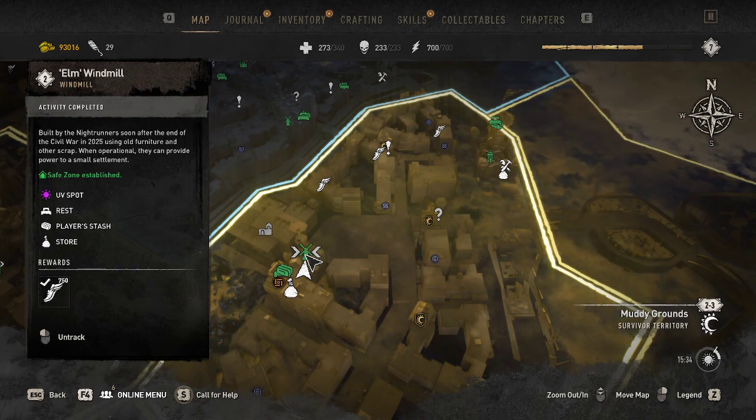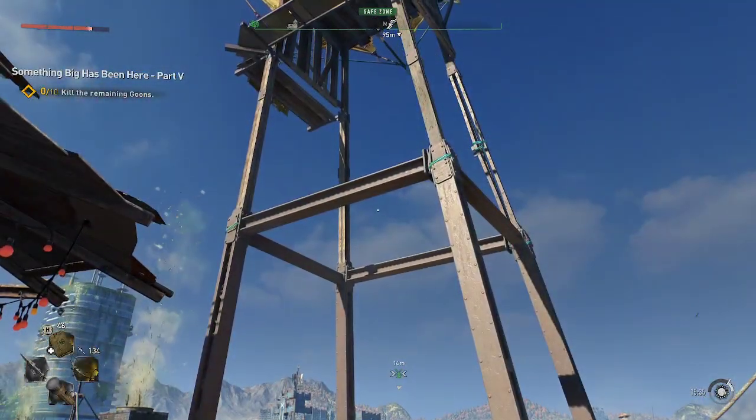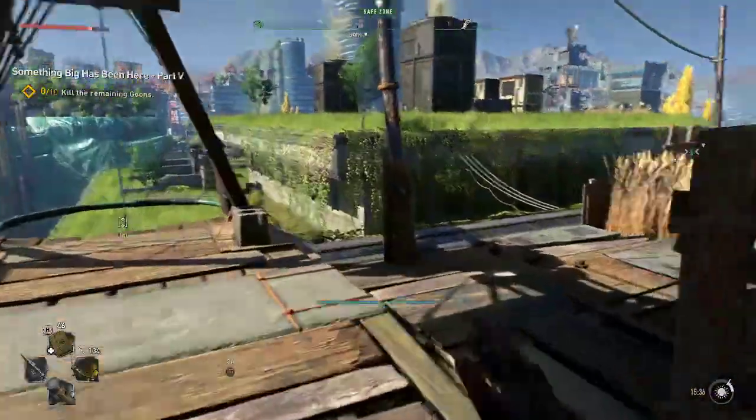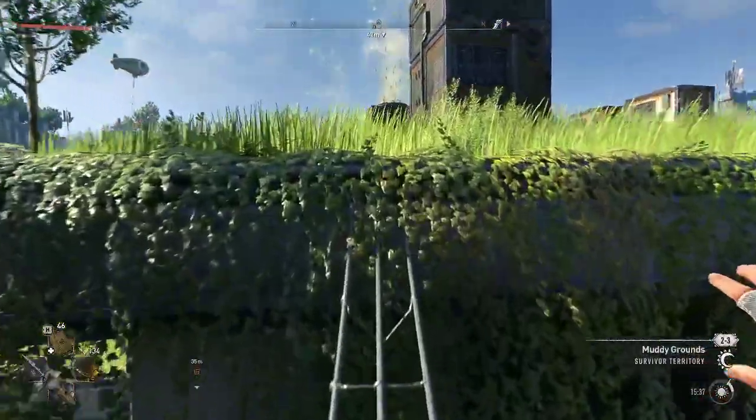Welcome back guys, we're going to be playing some more Dying Light 2. We're going to be doing the Elm Windmill. Now I know you're looking at this like 'how the hell do I get up there, there's nowhere to climb' — and you're looking in the wrong direction. You need a parachute and you need to come over here.